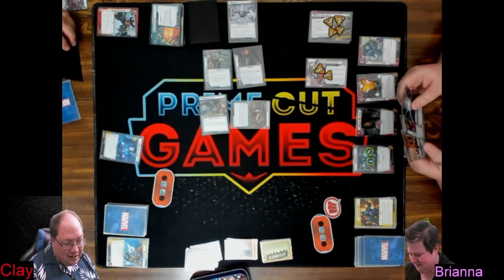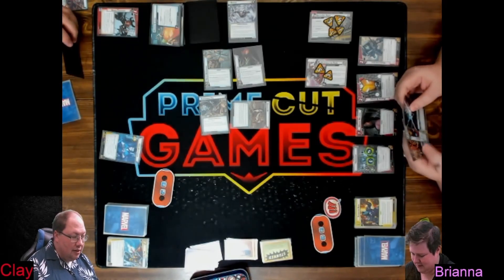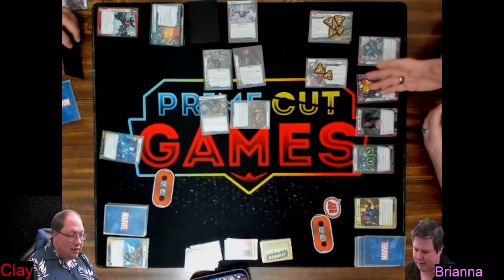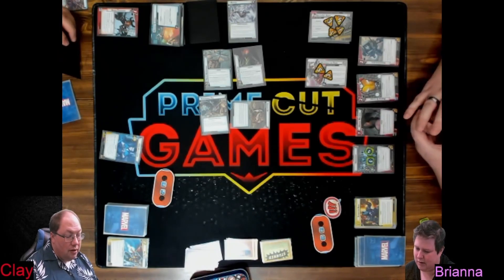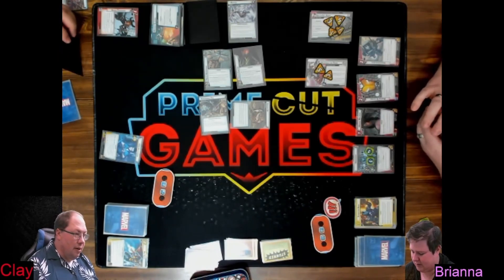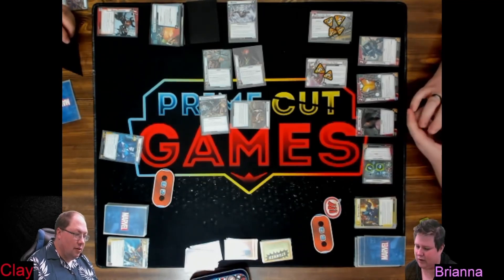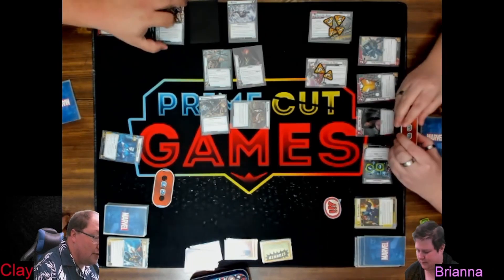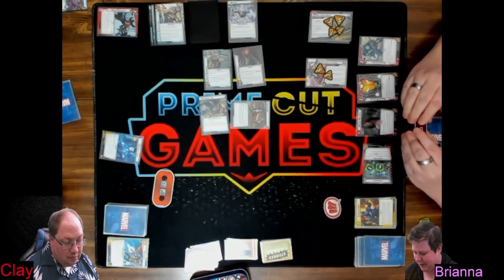He's attacking with base four, and plus two is six. I'll just defend and take the extra two. Six plus two is eight, minus three is five.